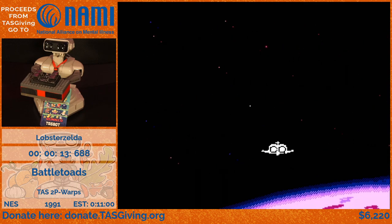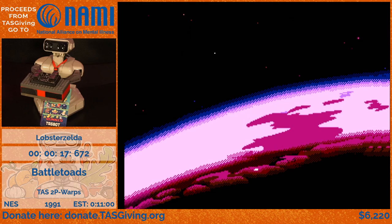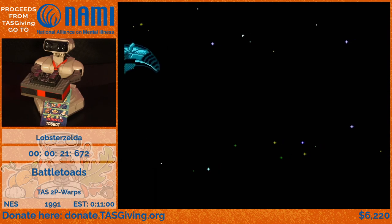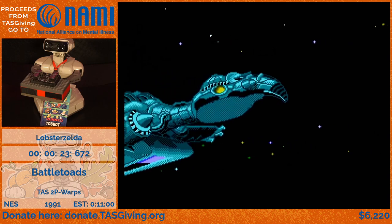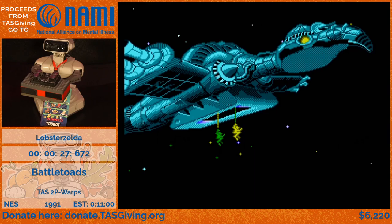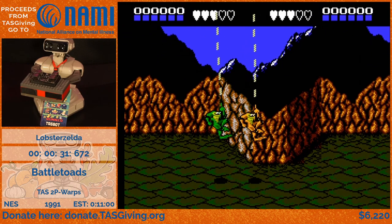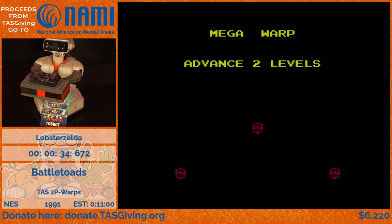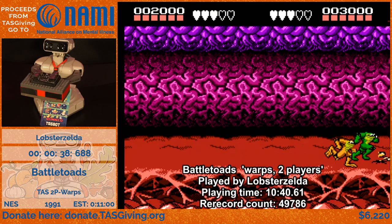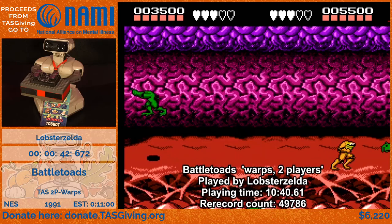Battletoads has 3D and 2D levels. Whenever you're in a 3D level you have to kill all the enemies on screen to advance — like the usual beat-em-up. So the intro cutscene drops the two toads off on this planet to save their friend Pimple the toad and Princess Angelica from the Dark Queen. We kill two enemies and go to level three.